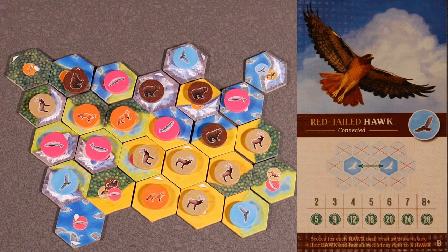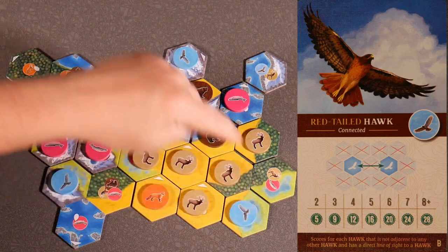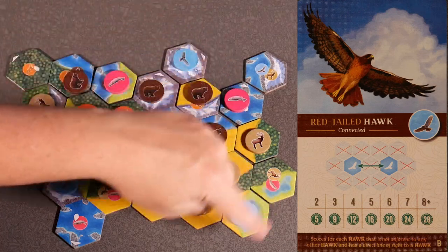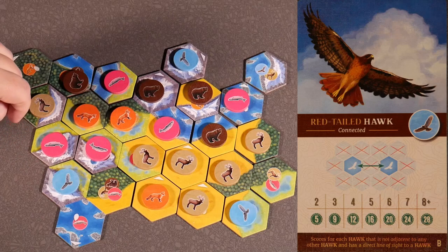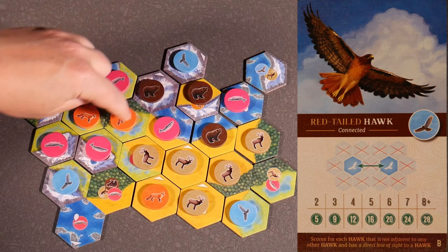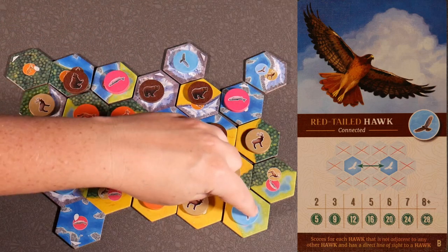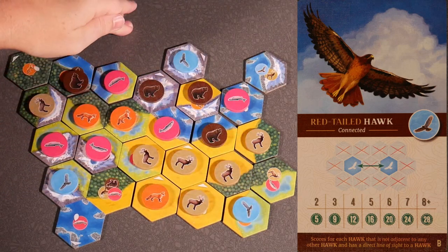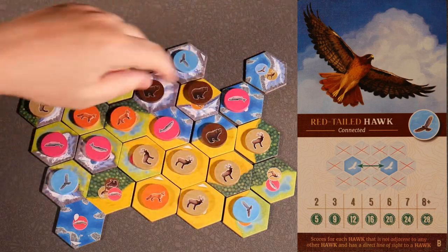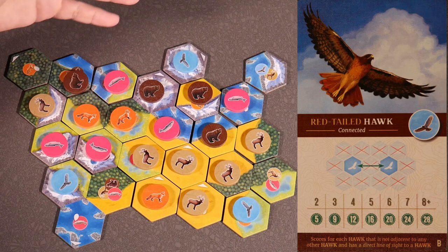Red-tailed hawk card B — connected. You score for each hawk that's not adjacent to another hawk but has direct line of sight. We have 3 hawks on the board now, and they are not adjacent to other hawks. But they do have line of sight to each other. Line of sight means you can draw a straight line from one hawk to another. In this case, we have 3 hawks not adjacent to another hawk but in line of sight — so this card will score 9 points.